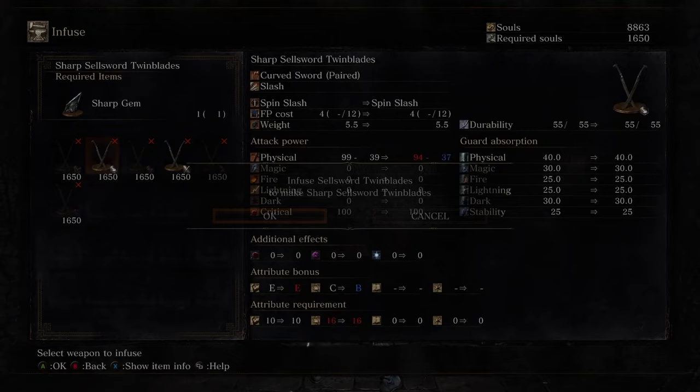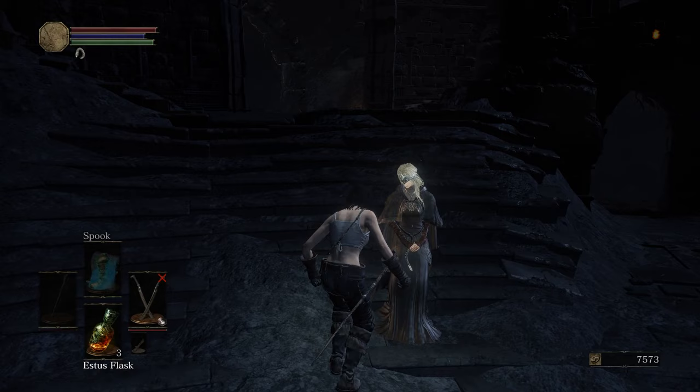I fight a dog for the bonfire before heading to Firelink. I infuse the Twinblades with the sharp gem before upgrading them to plus 3. I sell some useless items at the Shrine Handmaiden before leveling up — two points into dexterity for the Twinblade stat requirement and the last four into vigor for more health.